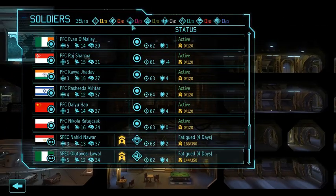The XCOM 1 Vanilla heavy class has been split into the Rocketeer and the Gunner. The Rocketeer carries a regular gun plus a rocket launcher. The Gunner specializes in suppression but doesn't get the rocket launcher. The support class, which used to be your healer and frequently carried smoke grenades, has been split into the Medic and the Engineer. The Medic still specializes in medkits, smoke grenades, suppression, and overwatch, while the Engineer specializes in grenades.